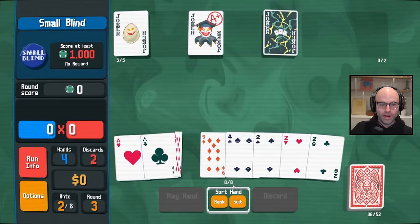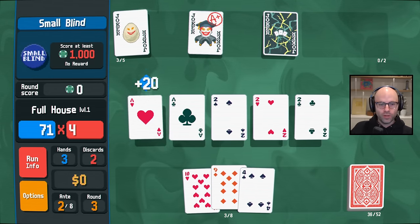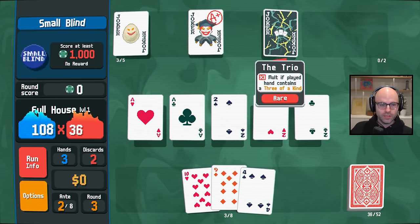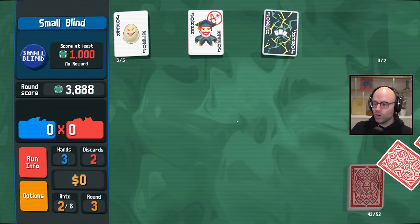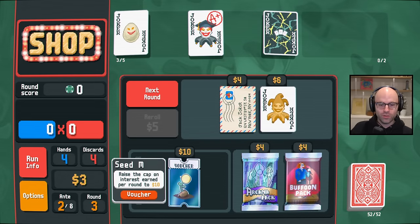I see ace, two, three, four, but we got a great setup here already. A full house with two aces with Scholar and then times three molt. It's so much easier — you can figure out the math for yourself — but it's so much easier to get three of a kind.